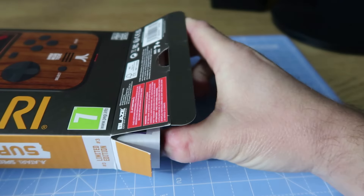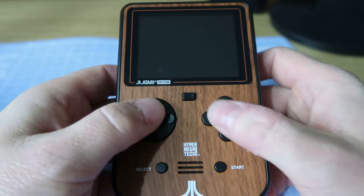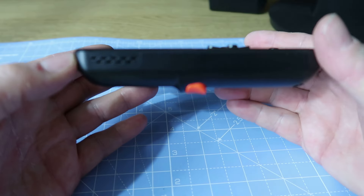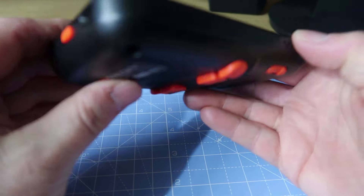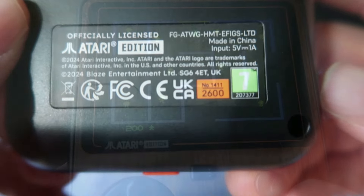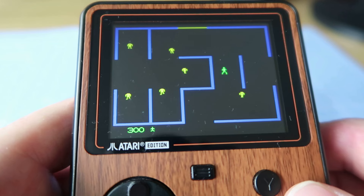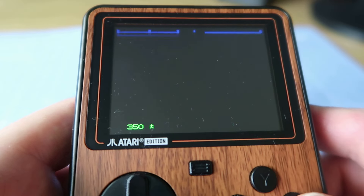So next up it's the Atari edition at number 2. Now this was a really tough decision because the Atari edition probably has the best value per game, as it has 50 games pre-installed on your Super Pocket, which is just unmatched compared to the other Super Pockets available. It is way beyond even the Taito edition which has I think 18 games installed. Although a lot of the games are older style, based on the 2600, the 7800, the 5200, and maybe slightly more modern games from the Atari Lynx era.